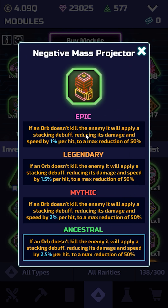Even at epic you still get the ability to go up to 50 percent for the max damage reduction and max speed reduction. So if you're able to get 50 hits on an enemy, you're still getting the full value as you would at ancestral.